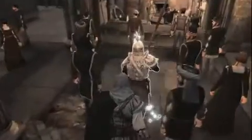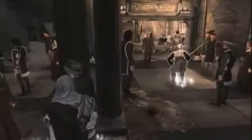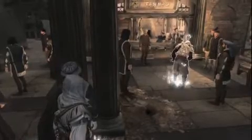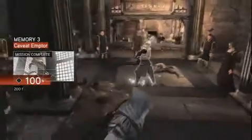Let's throw some coins to distract the crowd and use the poison we purchased to poison the guard with our hidden needle. As you can see, he's going berserk and kills our target. My hands are still clean.